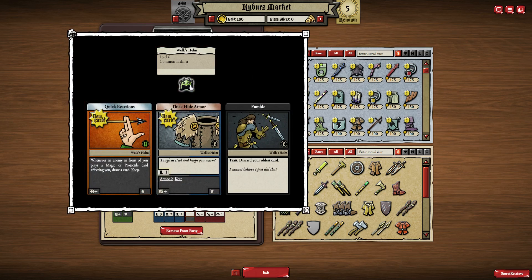This was the only helmet we had. There's a Thick Hide Armour with an extra 1 move, Armour 2, roll 3+. That's pretty good. There's Quick Reactions — whenever an enemy in front of you plays a Magical Projectile card affecting you, draw a card — that triggers on a roll of 4 or more. That's really good, because Chris is often the target of Magical Projectiles which often come from in front of him.